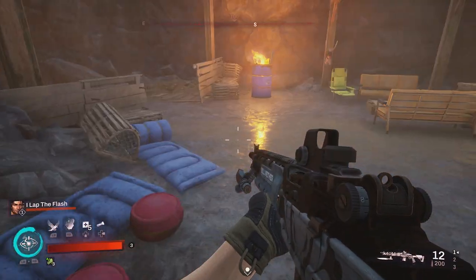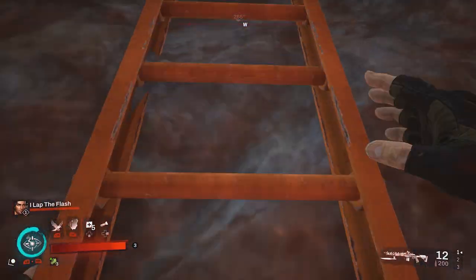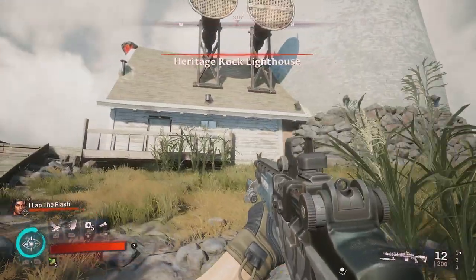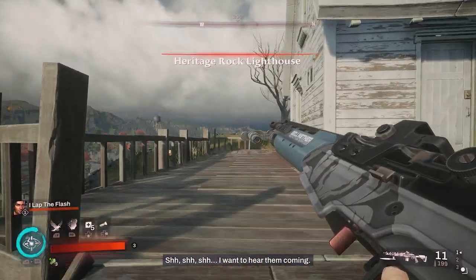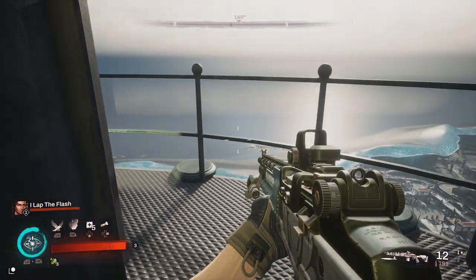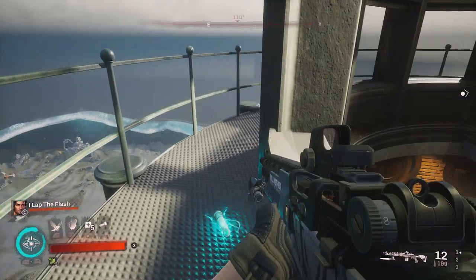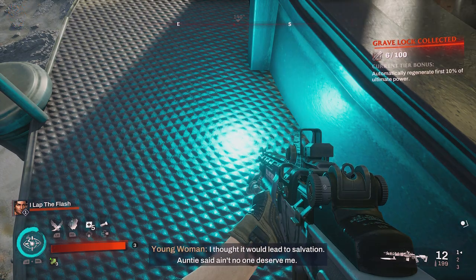From the collectible we just picked up, if you still need the one in the lighthouse, there is an orange ladder right here — it can be hard to spot at night — that you can climb, which will bring you up right in front of the lighthouse. You must climb all the way to the very top. Congratulations — when you finally make it to the top, proceed out the doorway, turn and go all the way around to the back of the top of the lighthouse where you will find your grave lock.